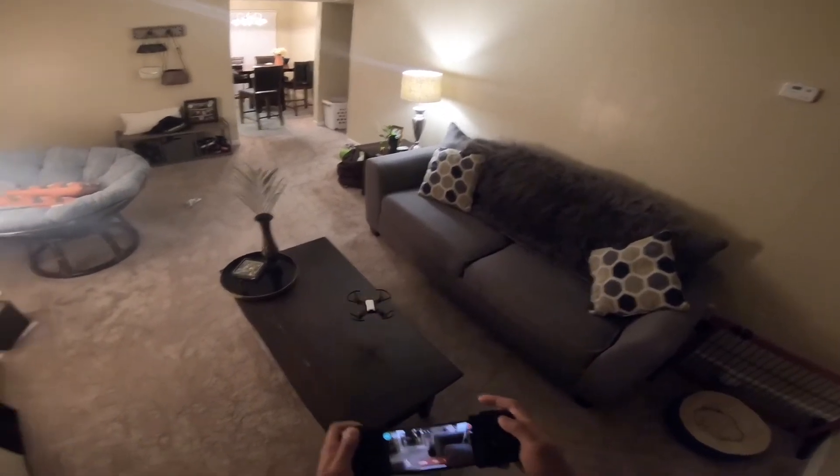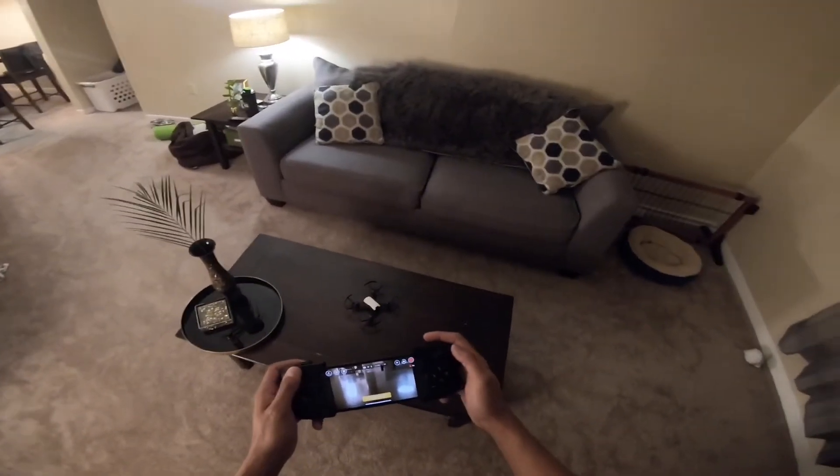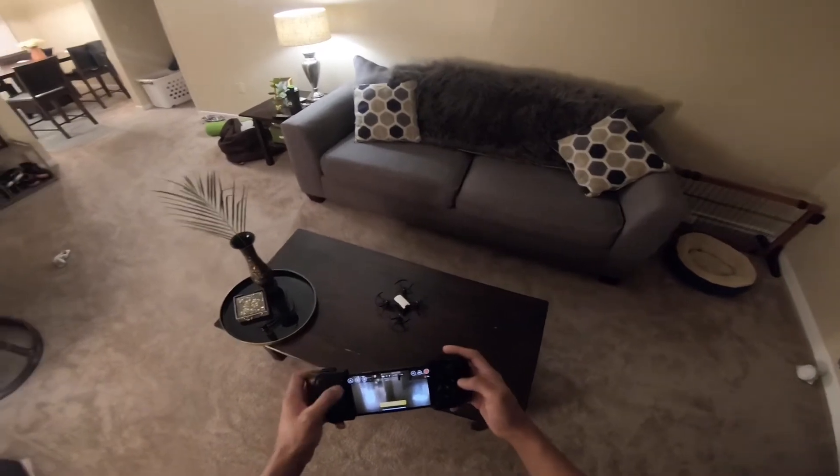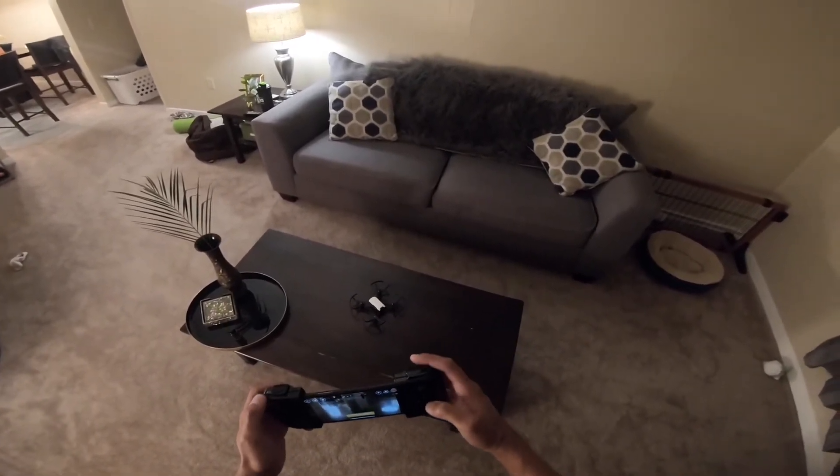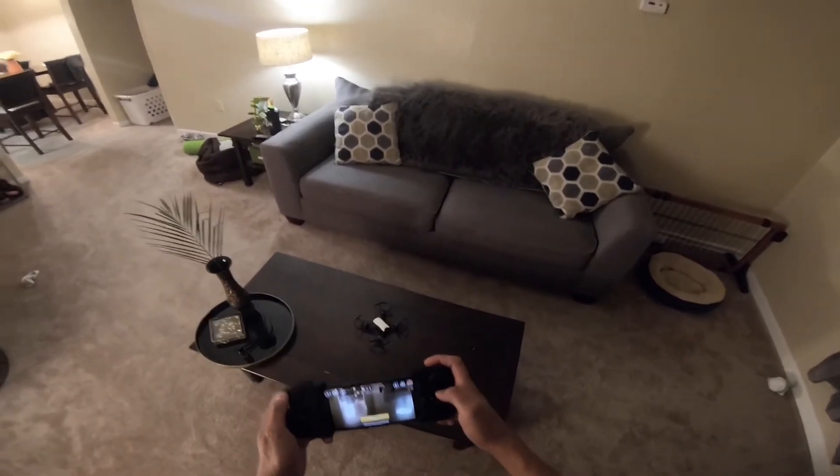If I want to land, I use the R2 and Y, hold it, and then put the Y — and I will land. And then if I want to take off, I can do the same thing: just press the R2 and the Y.